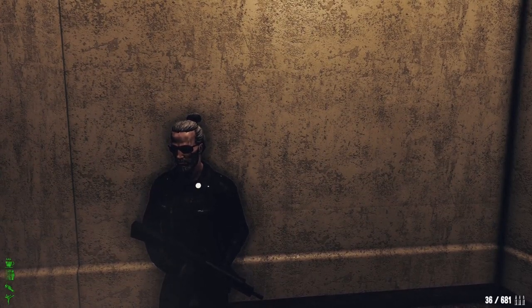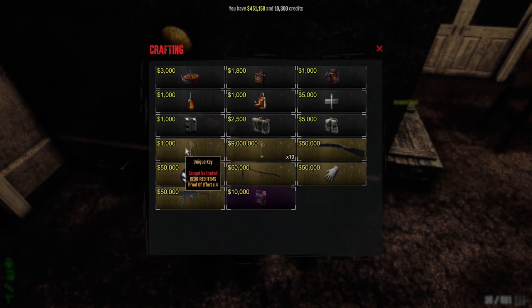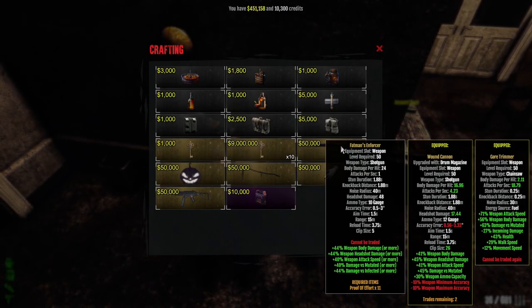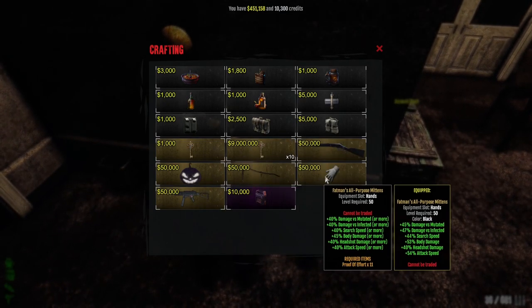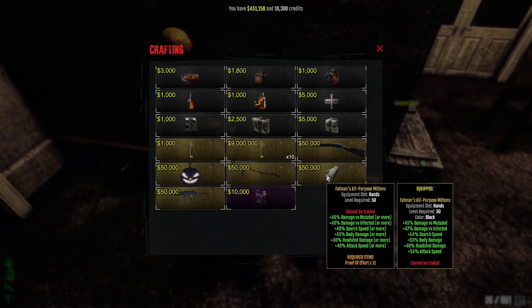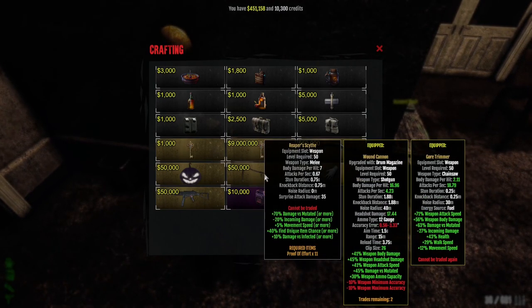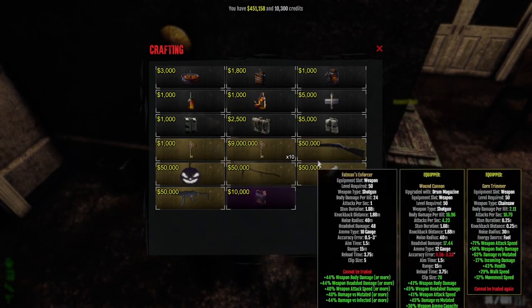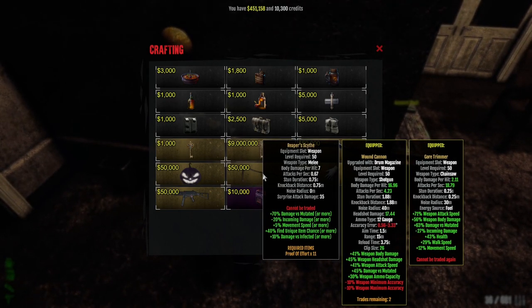So the items that you can craft are: a unique key for Proof of Effort, Fatman Enforcer, Fight Mask, Reaper Sight, Fatman's All-Purpose Mittens, Flowing Rabbit, and Elite Enhancer. You can craft Reaper Sight, that's insane guys. Everybody can get all these items as long as you get Proof of Effort — you need 11 of them.